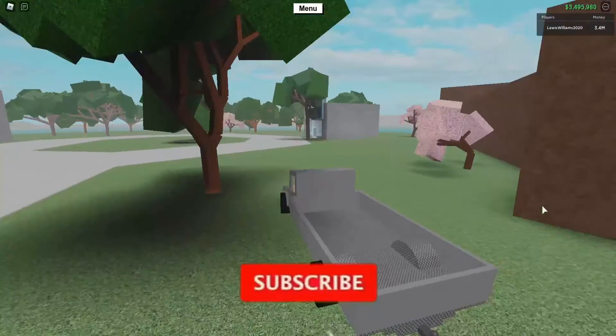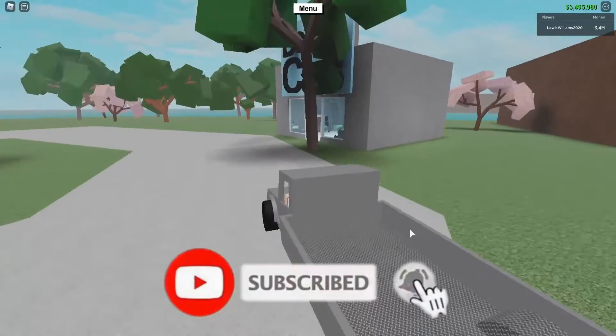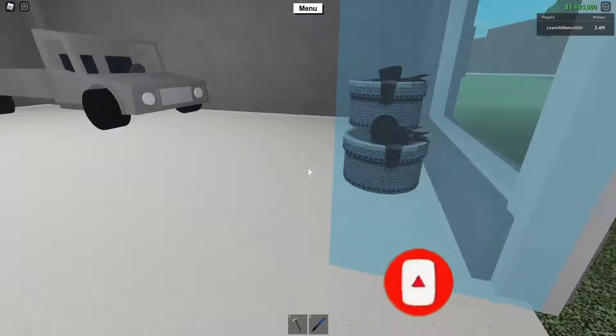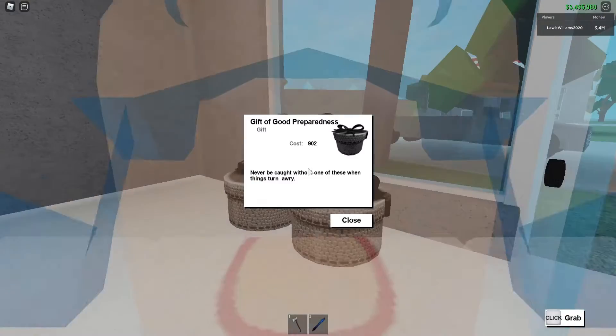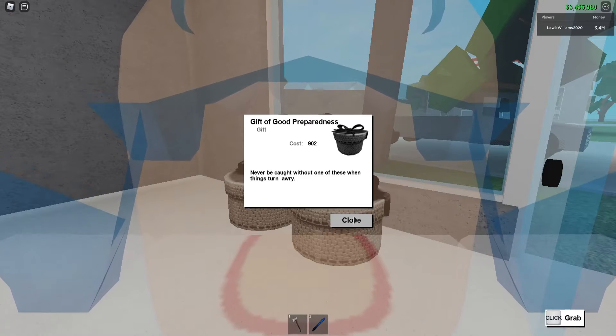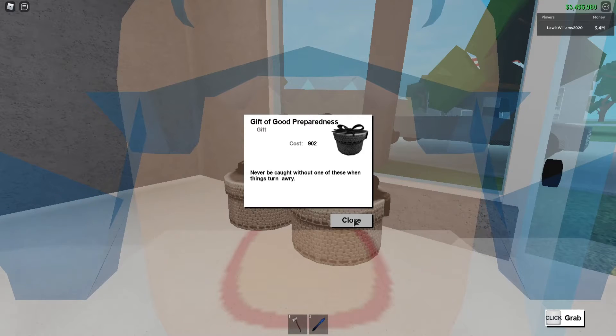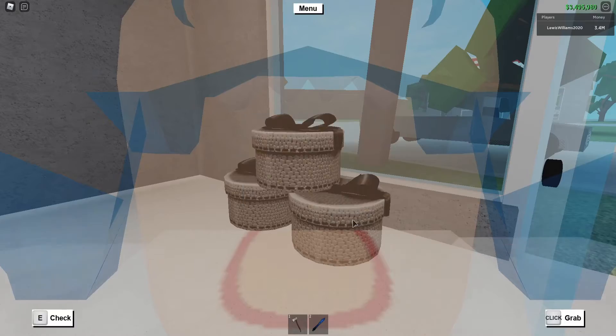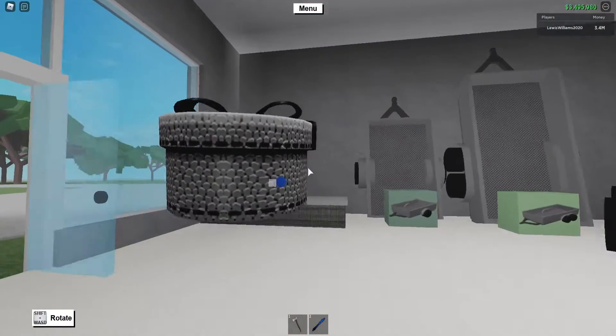Guys, make sure you smash that big red subscribe button and turn on post notifications. Look at that — we can see the gift already! What is it? 'Gift of Preparedness' — never be caught without one of those when things turn angry. I wonder if this is going to be a vehicle.